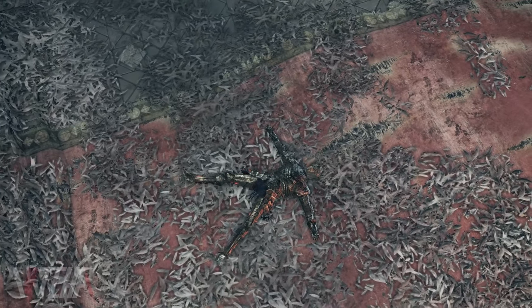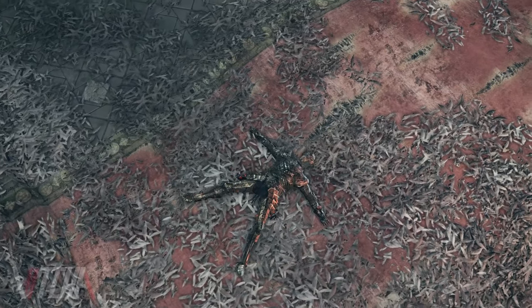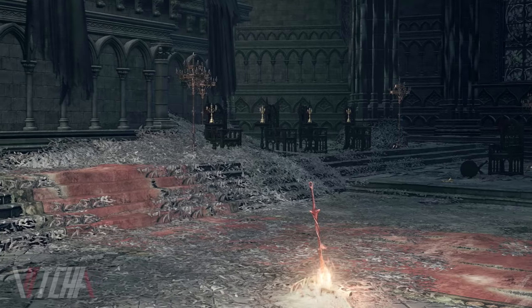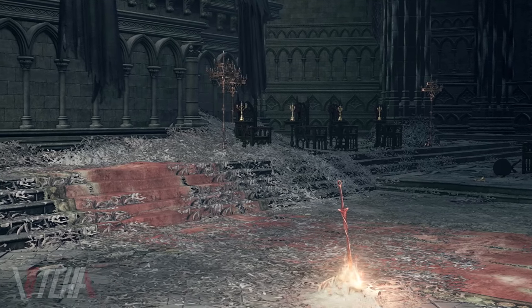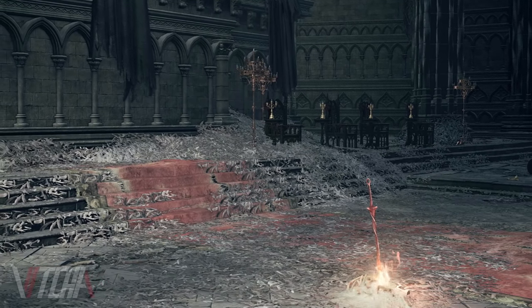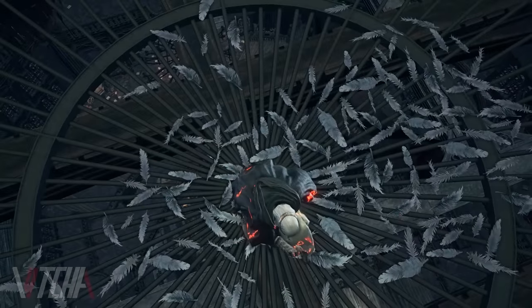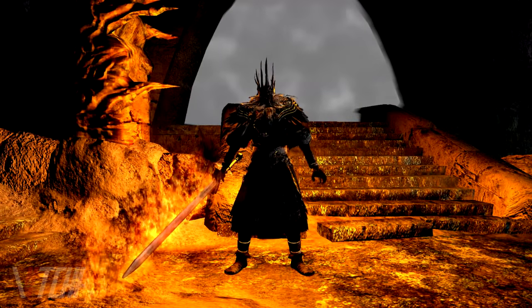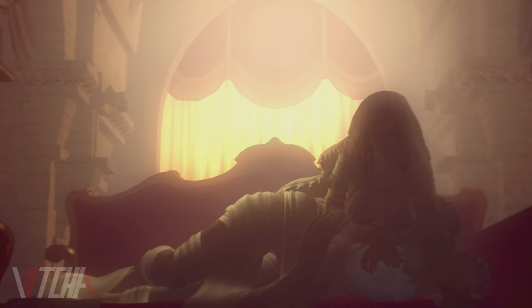Additionally, Gertrude is repeatedly referred to as heavenly and angelic, and lining her lofty prison are feathers spread out from a corpse like wings. Surrounding the bedchamber of Lothric, feathers are matted to the floor and spread all over the room. Between environmental details and item descriptions, there's enough evidence here to support the theory that the royal family, in their pursuit to make Lothric the perfect heir to link the flame, resorted to unspeakable means — experimenting on Gertrude after coming to the belief that she was the granddaughter of Gwyn and the daughter of Gwynevere.